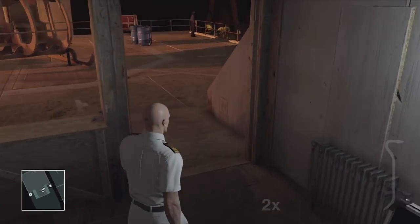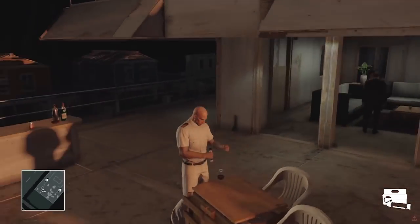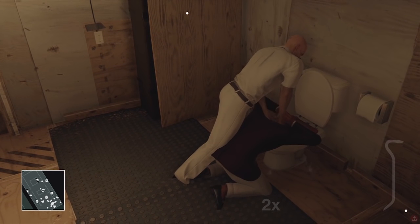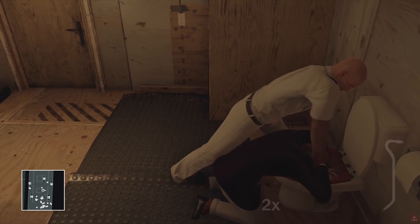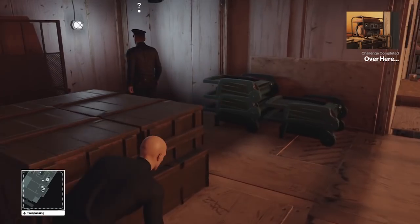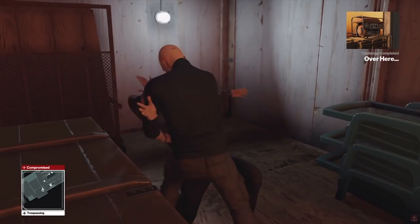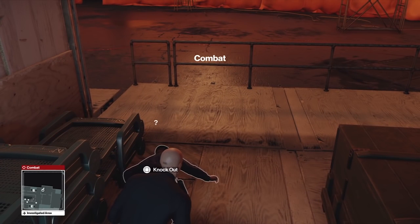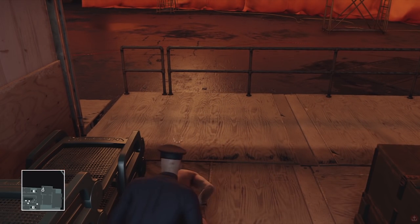One run, you can grab a crowbar from the ship's cabin and use it to send a life raft crashing down onto Ritter. In another, you can lace his drink with rat poison and drown him in the toilet as he goes to vomit. It's hardly a robust level by the standards of Blood Money, but it's already a damn sight better than almost anything in Absolution. It introduces new players to the basics of Hitman, including that addictive replayability, and makes a statement to existing fans: we get it, this is what Hitman is about, and the fun is only just beginning.